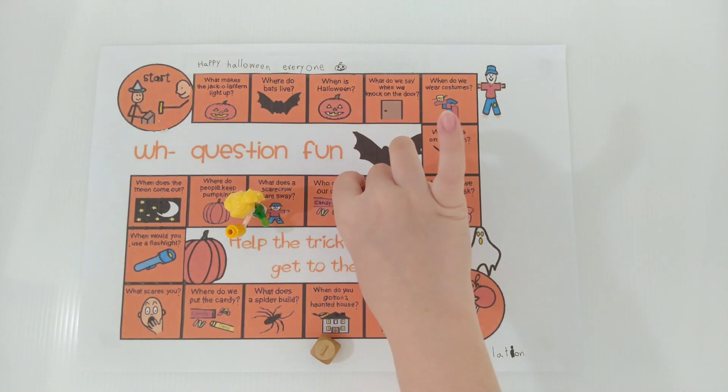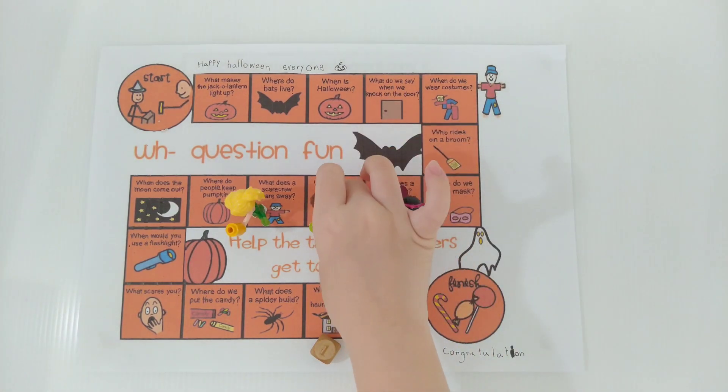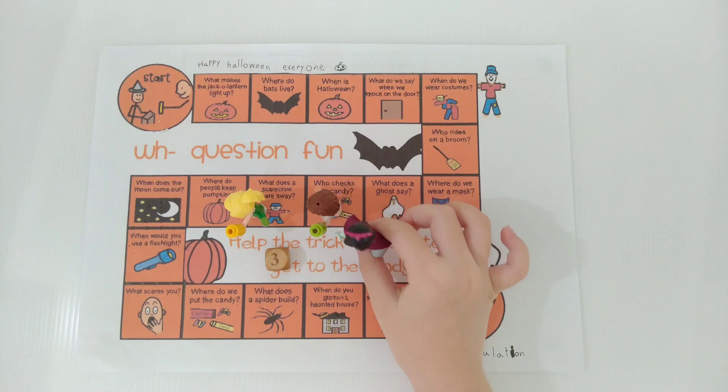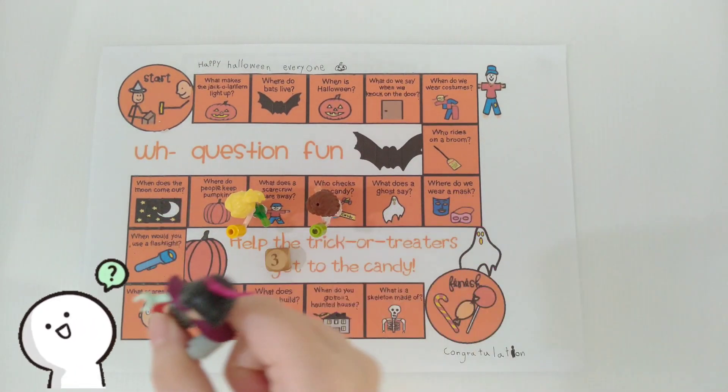Olivia rolls 1. Who checked our candy? I don't know. Oh no. Next, Emma rolls 3. Emma, where do people keep a pumpkin? I don't know.